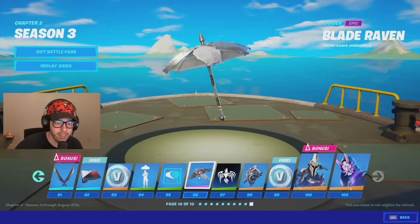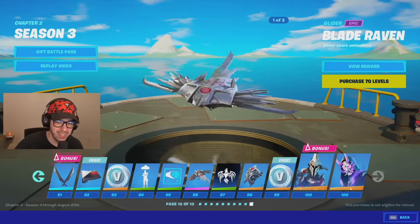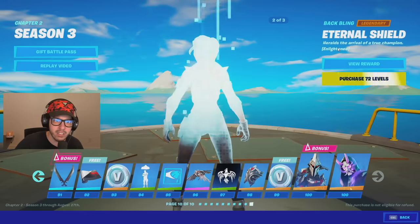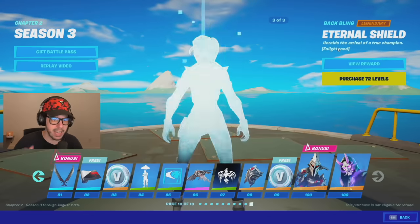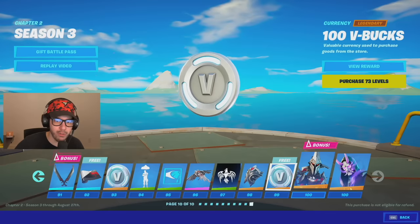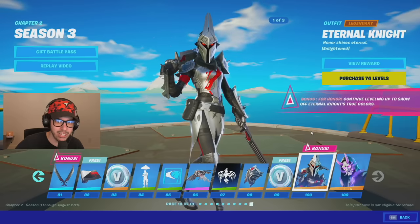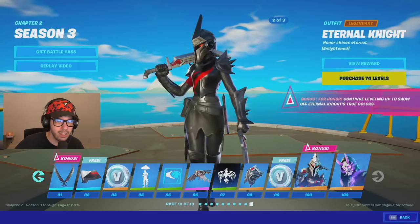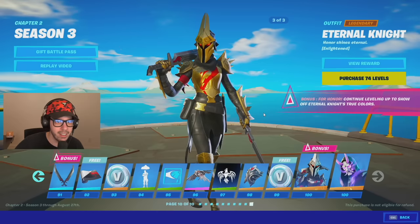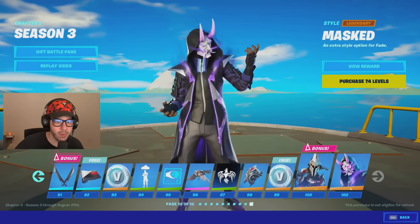We got a trail color upgrade, Blade Raven — that's pretty cool. Then a banner icon, and Eternal Shield — it's 'enlightened' so it might turn gold like last season. Some V-Bucks, and then at tier 100, for the first time ever to my knowledge, we have two tier 100 skins. Eternal Knight — oh my gosh! Continue leveling up to show off Eternal Knight's true colors. Look at the black knight — I'm definitely rocking this skin, it looks so good. And then Fade fully leveled up, that's pretty sweet as well.